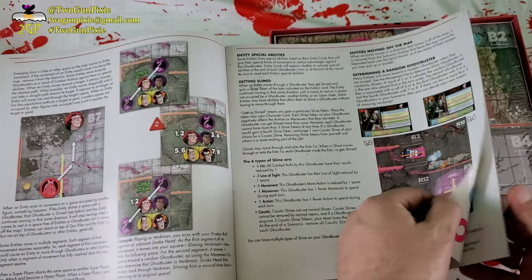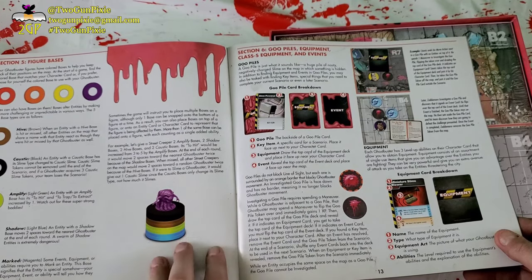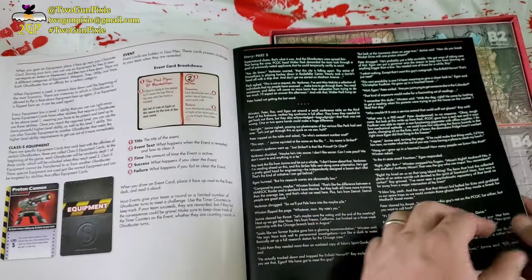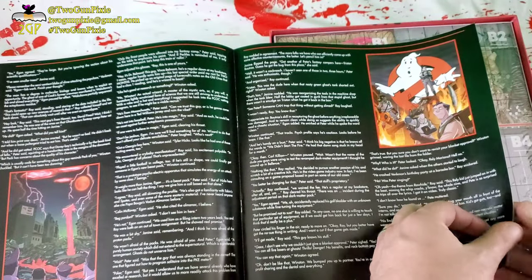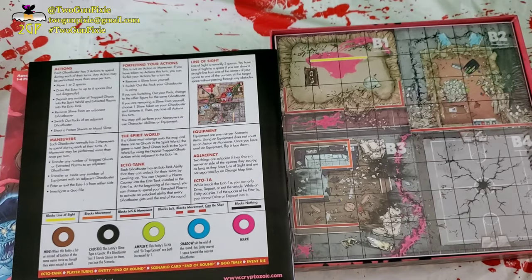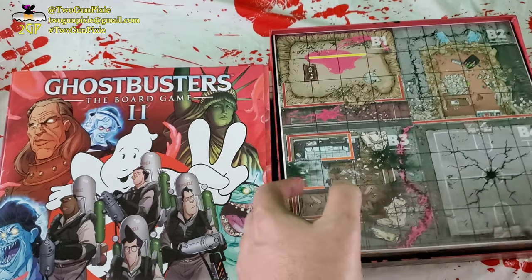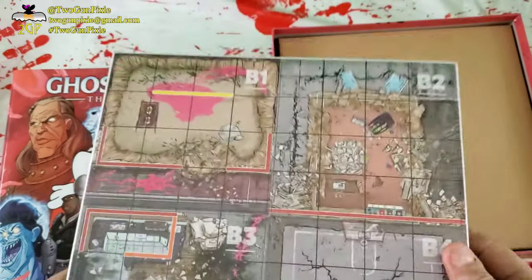I didn't have a problem with the rulebook from the first game. There may be stacking — that would be new, I don't remember that from the first game. It looks pretty much like what I remember from the first one. And now we have our boards and our tokens, so let's dive right into this.